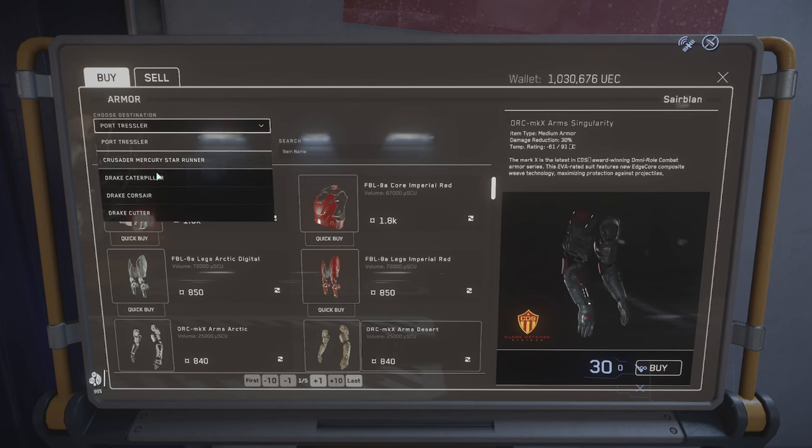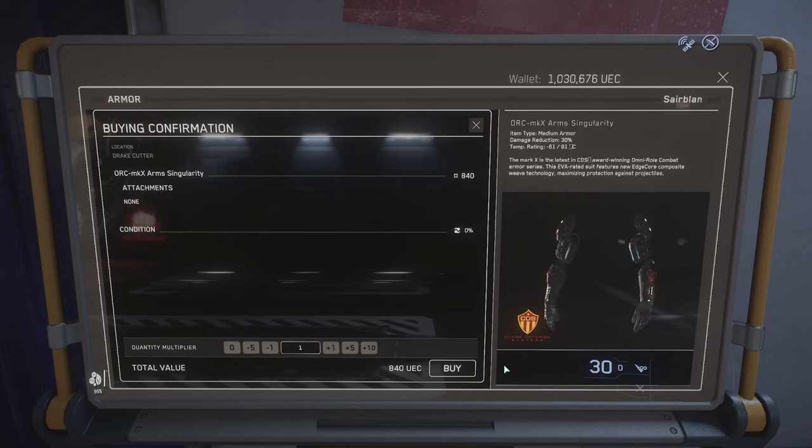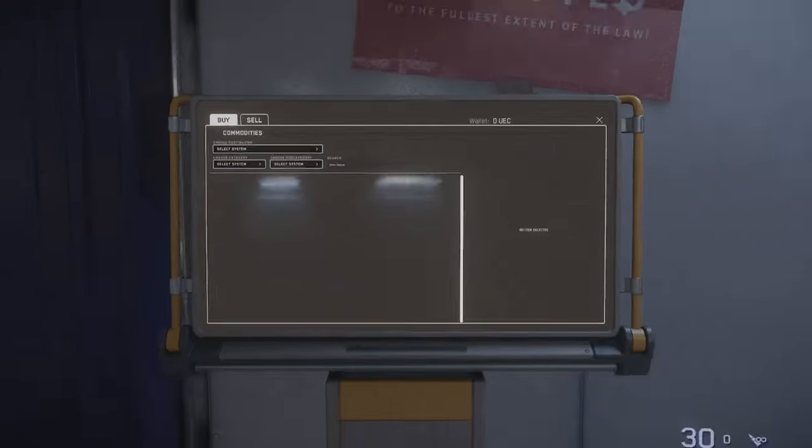If you store items in your ship and the ship gets destroyed, you will lose everything stored inside — so it's not safe. As an example, I select my Dragonfly Cutter and buy some arms, which transfer automatically to the ship. If I go to that ship and open its local inventory, I will see the item there.